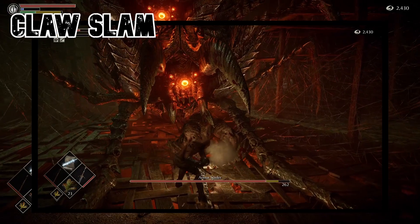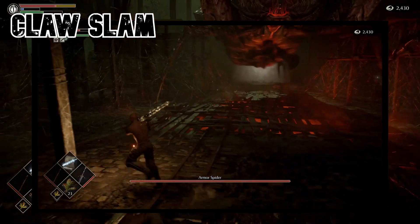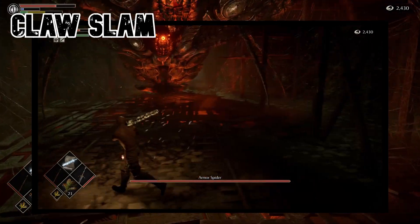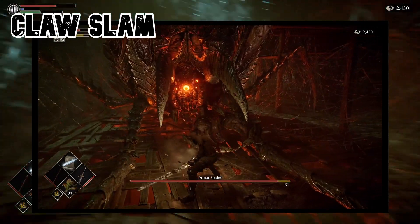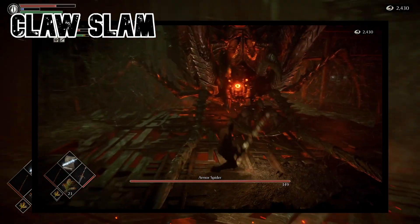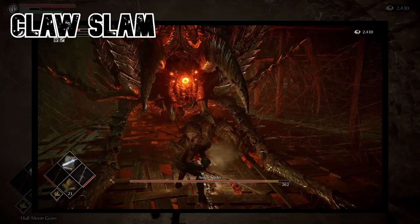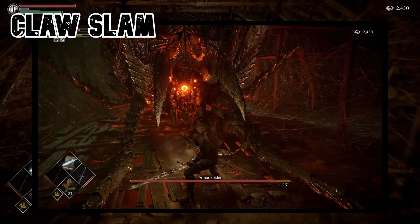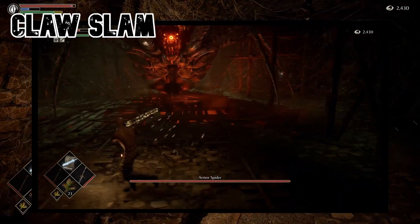The Claw Slam is a high damage attack where the Armor Spider slams down with both of its claws for some serious damage. Fortunately, it also has some serious recovery. Use a roll to dodge the attack and get rewarded with some big damage. Be alert! Before doing the Claw Slam, the Armor Spider will always wiggle its body, so watch out and get those hits in.